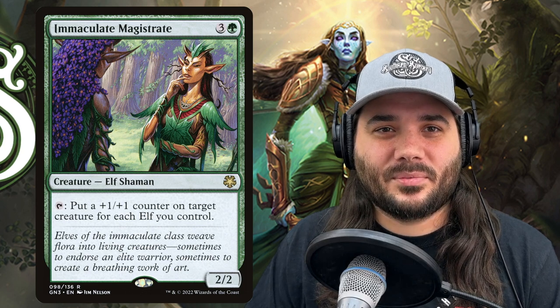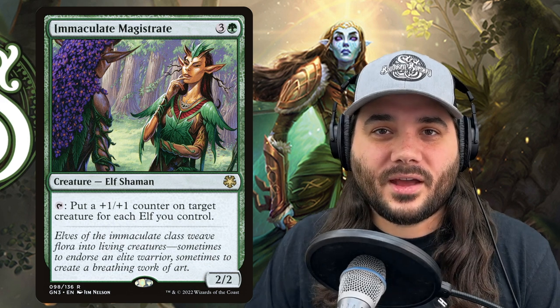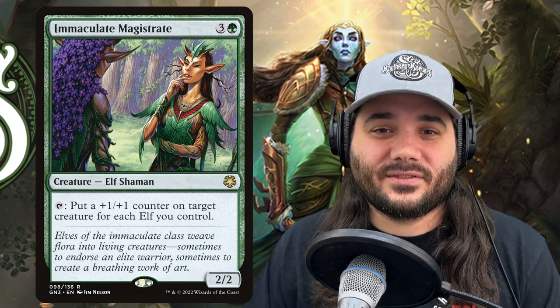Immaculate Magistrate costs 3 and a green for an elf shaman. You tap it and put a +1/+1 counter on a target creature for each elf you control. If you've got five elves out, you can put five +1/+1 counters on Lathril, so she makes that many more 1/1 creature tokens. Then you can do it again next turn and put ten — you can see how it gets out of hand very quickly.